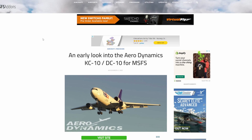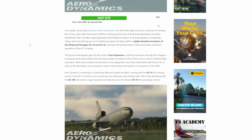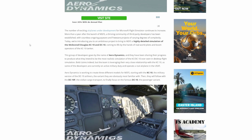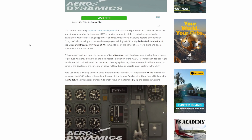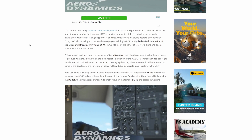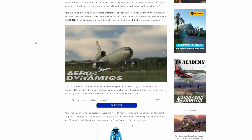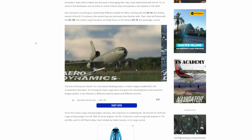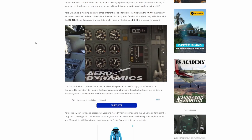First up, we have an early look into the Aerodynamics KC-10 and DC-10 for Microsoft Flight Simulator. Aerodynamics is a team of very experienced pilots and boom operators from the KC and DC-10 series. The DC-10 is a three-engine aircraft most commonly used by FedEx. The coolest part about it is it is going to be completely free, and yet the team is boasting that it will definitely be what they define as high fidelity.